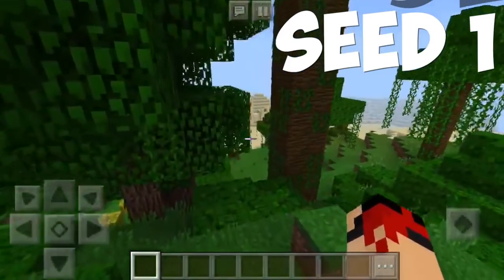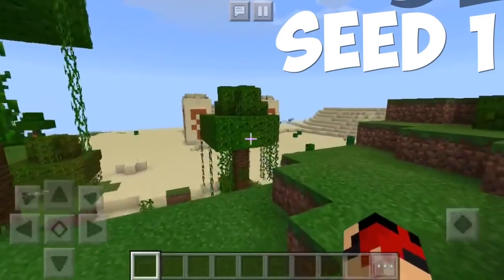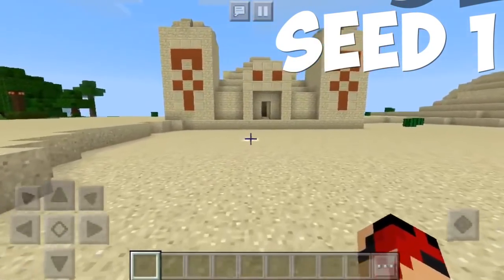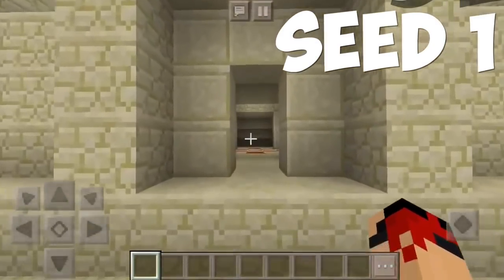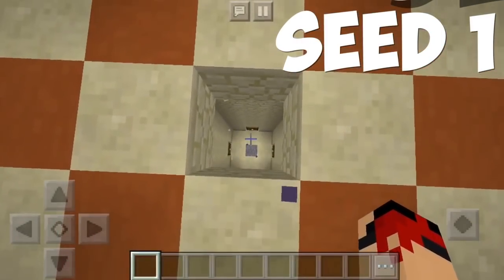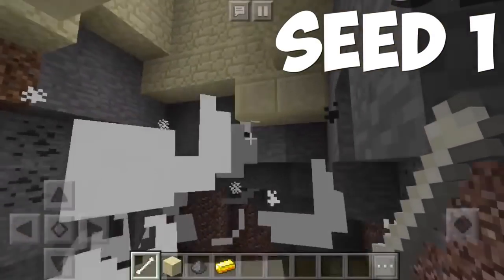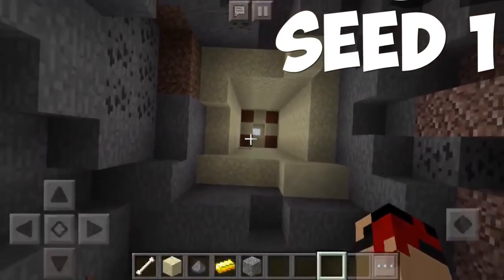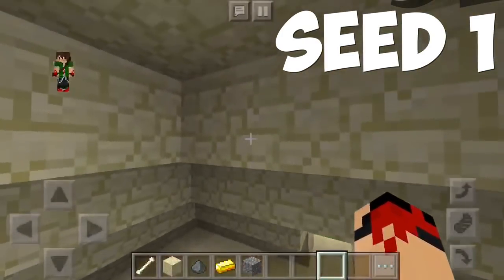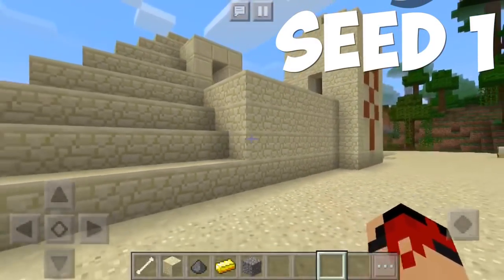So here is our first seed, marking it off with the top 10. This is a desert temple literally right at spawn, which is very very cool. Not many of you guys would have seen that because normally desert temples tend to be in the middle of nowhere. Look at this awesome temple — I forgot that I wasn't in creative, and if we jump on this pressure plate everything is going to blow up. Yeah, I never actually got to see what's inside the chest, which is not great. But you guys can take a look at the seed for yourselves — it's pretty cool.